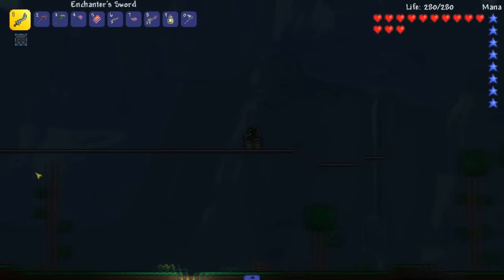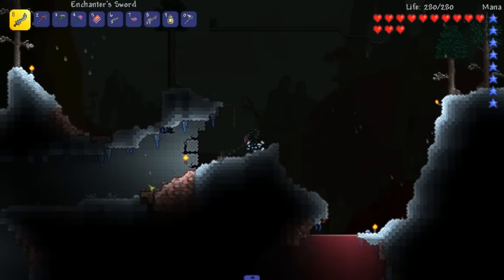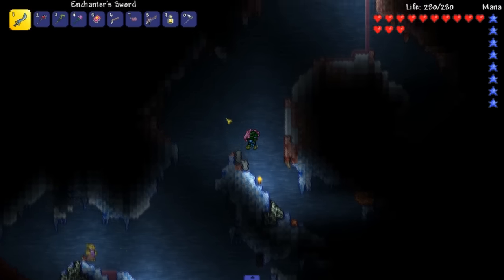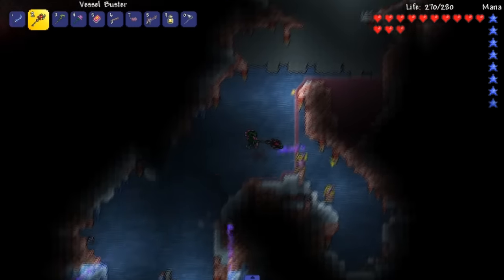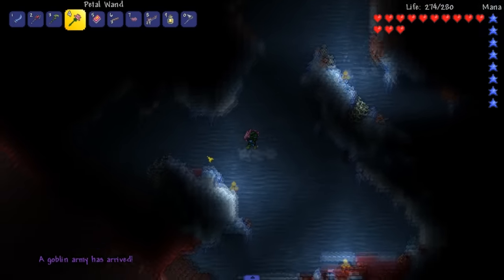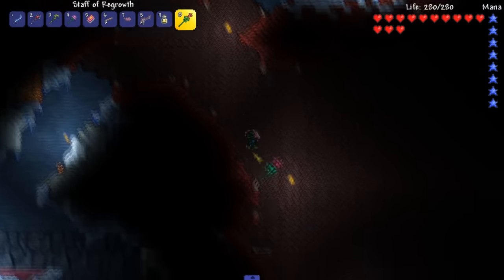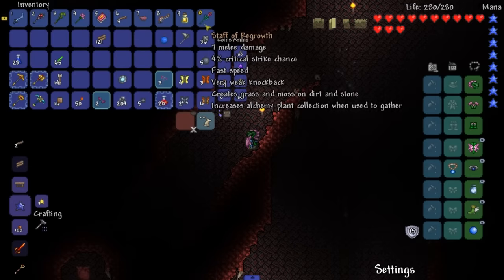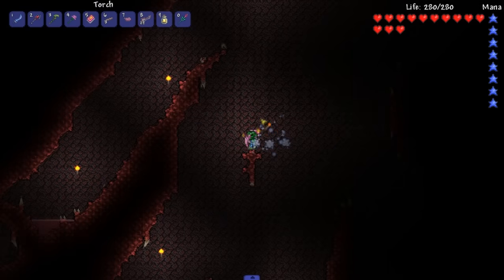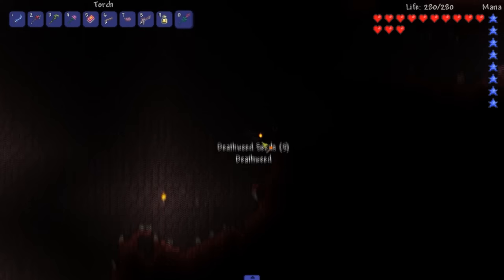We're heading over to the Crimson because I really want to fight the Brain of Cthulhu so we can make some progress here. We're fighting a lot of bosses - we fought three of them and we're gonna fight another one. Another goblin invasion - hold up, let's figure this out. The easiest way is just straight down through here. It's actually a good thing that they're over here because that means they won't be next to my base.